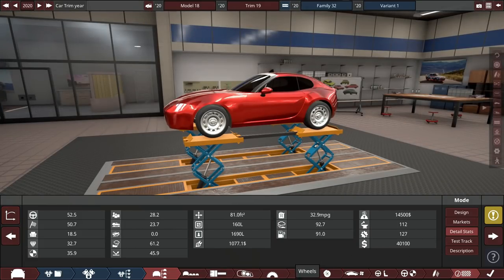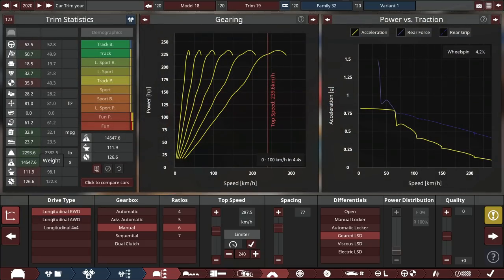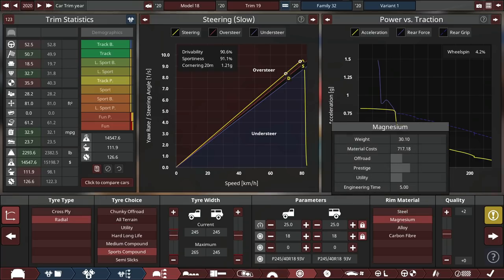It gets 33 MPG, which is quite good, but 250 horsepower in a car that weighs 2,300 pounds gives 4.4 seconds to 100 — which is very, very quick. We've got magnesium wheels, which isn't as expensive as you might think.